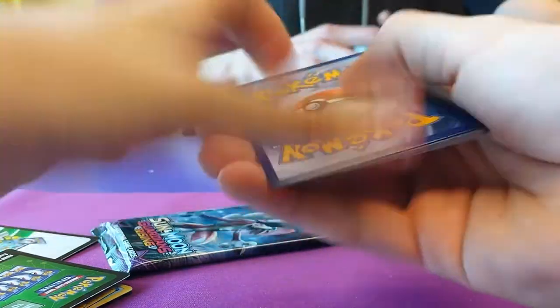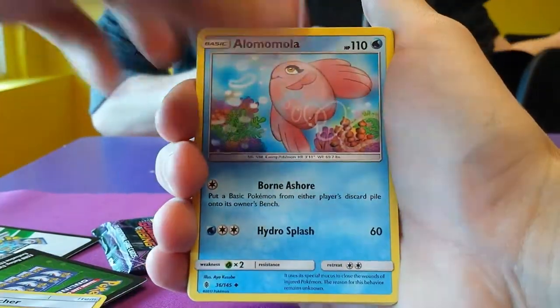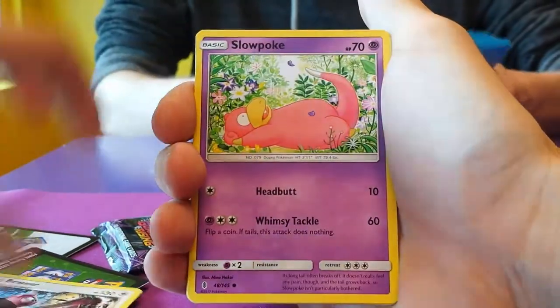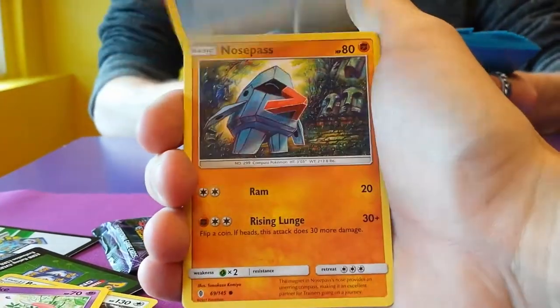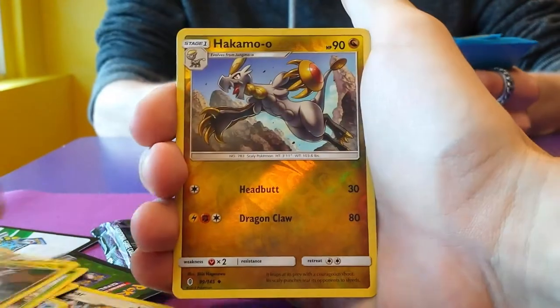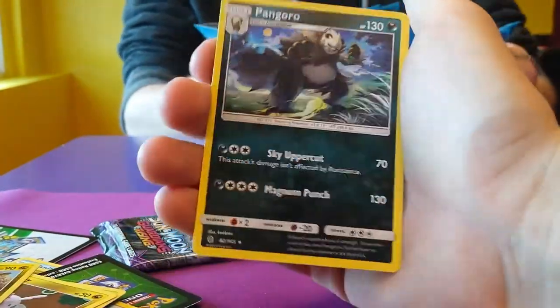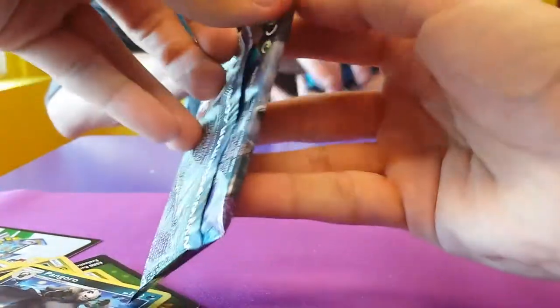Green code — so we know it's going to be not amazing. Rescue Stretcher, Alomomola, Bewear, Slowpoke, Wishiwashi, Nosepass, Wimpod — good card — Goomy. Reverse Hakamo-o — very nice — and Pangoro in normal. That was pretty good. Last pack — let's see if we can't get a GX. I've opened seven packs now, no GXs so far.